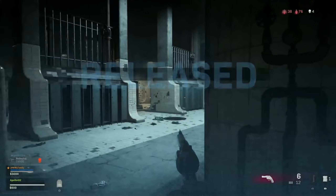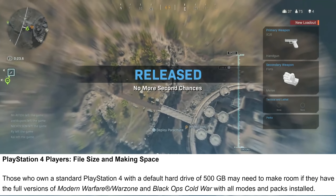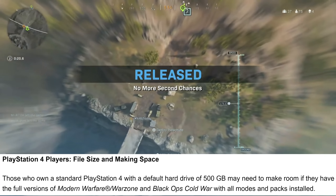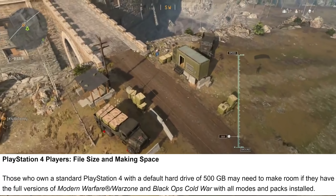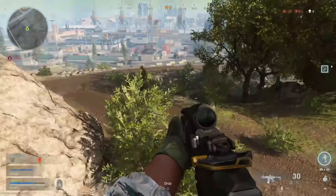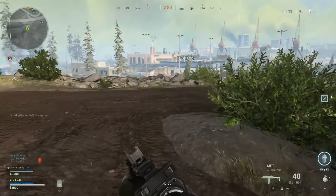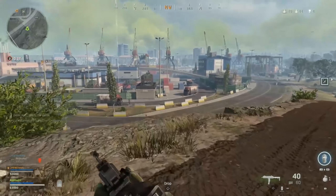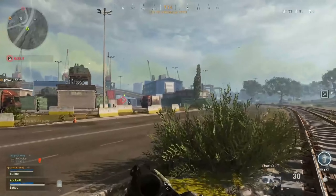In today's Stadia news: Destiny 2 is going full crossplay, Hellpoint just launched on Stadia with eye-opening developer statements about Stadia's power being on par with the best PC gaming hardware. Call of Duty is now over 500 gigs on PS4. Also, updates on Baldur's Gate's latest patch and Skyclimbers being officially accepted into Stadia Makers.